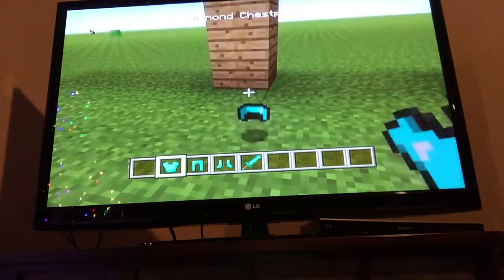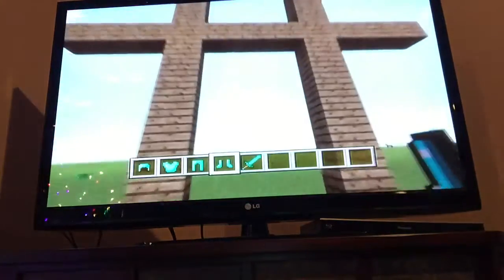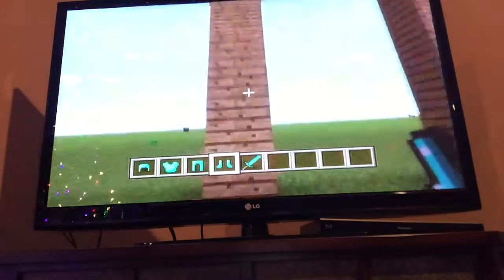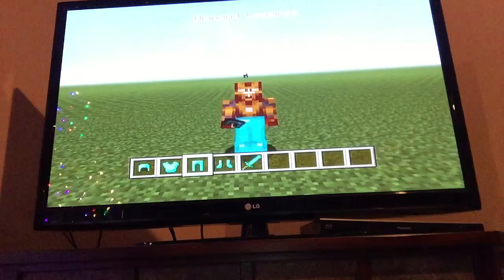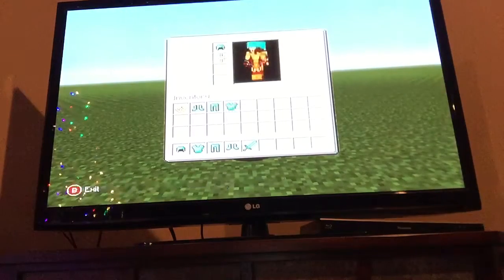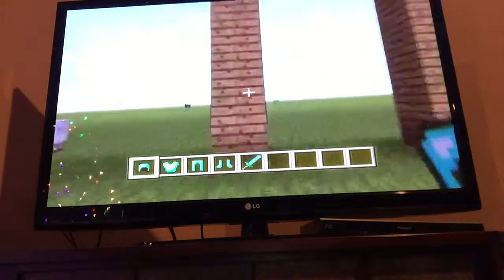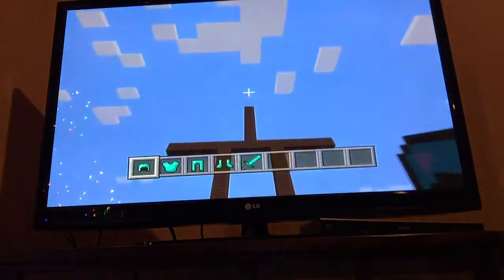Basically, an armor stand is where you put all of your armor on it — you don't throw it on it, you put it on it. It's just a wood structure, and you just put your armor on it, like this. You can actually do that — just like this, you can just put it on the armor stand, and then your armor's hung up on the armor stand.